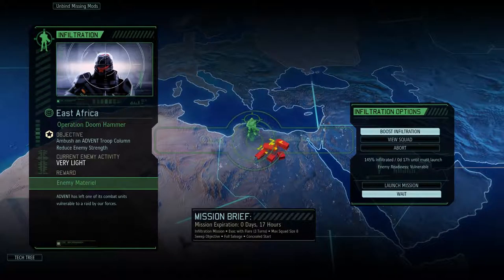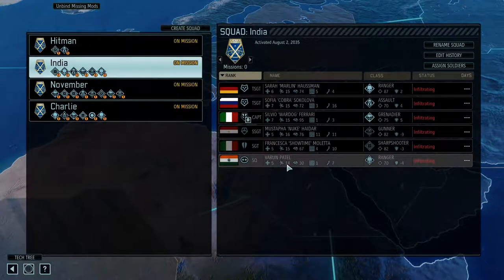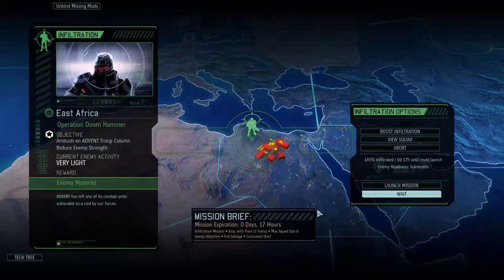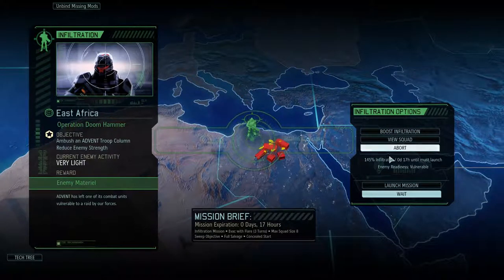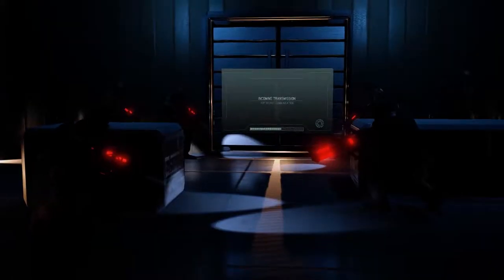Welcome back to another episode of XCOM 2 Long War 2. This will be Operation Doomhammer — I know I said I had my eyes on a different operation at the end of the last video, but I didn't realize this was already at 145 preparations. We've got a squad of 6 including a new ranger squaddy. Only one grenade gear, so there's going to be a lot more shooting and a lot less blowing things up. We'll be getting a whole bunch of enemy material, corpses, supplies — the whole shebang, which will no doubt be very useful in the long run.